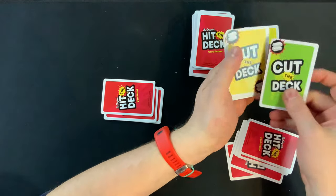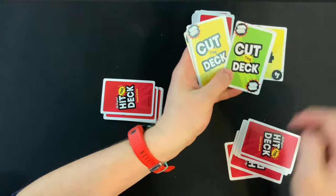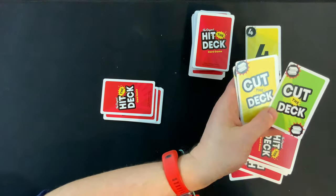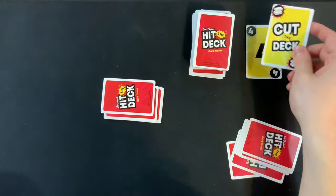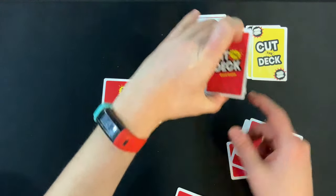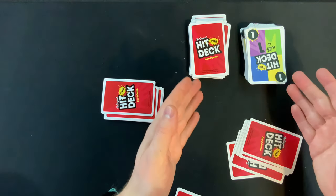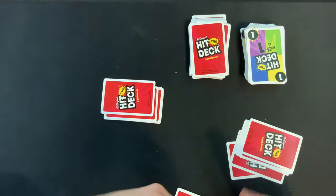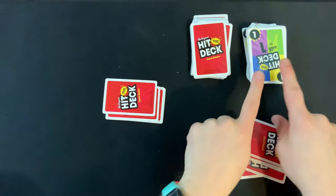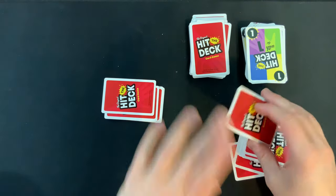The first special card is the Cut the Deck card. When you want to play it, it has to be played on the matching color — so I couldn't play this green one right now, but I could play the yellow one. When you play Cut the Deck, the next player takes roughly half the cards in the deck, flips them over, and that becomes the new top of the discard pile. The player who played Cut the Deck loses their turn, and the next player has to deal with whatever the top card is.